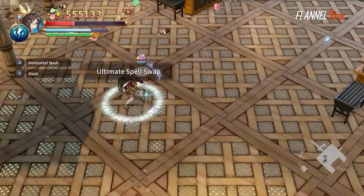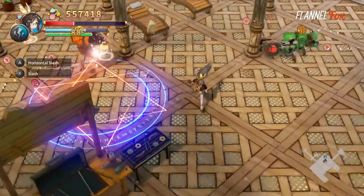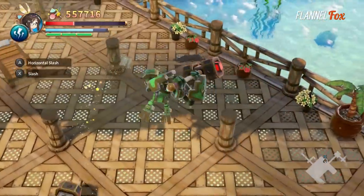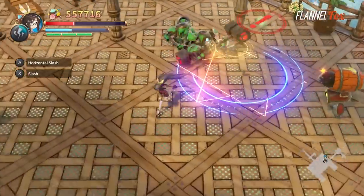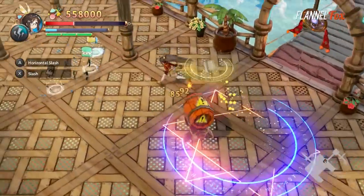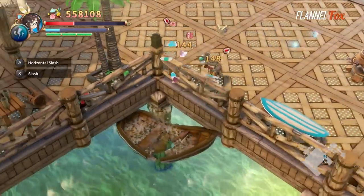Along with desserts, you can pick up mystery scrolls. These scrolls can help you out, like filling your health, or hurt you by lowering your max health. When having a great run with my favorite magic ability, I picked up a magic scroll that took my spell away and replaced it with one that doesn't work at all with my playstyle. Adding a nice variation to each run, these scrolls are your risk to take.